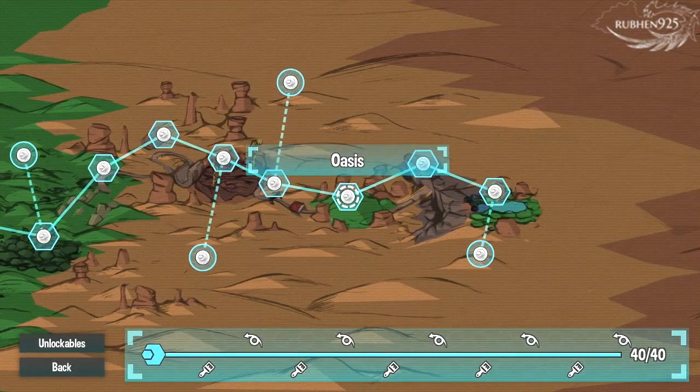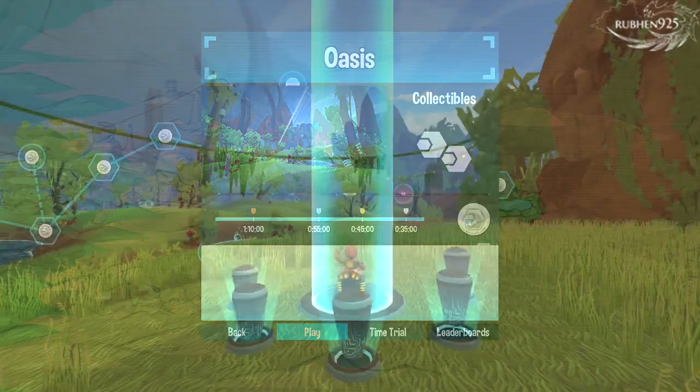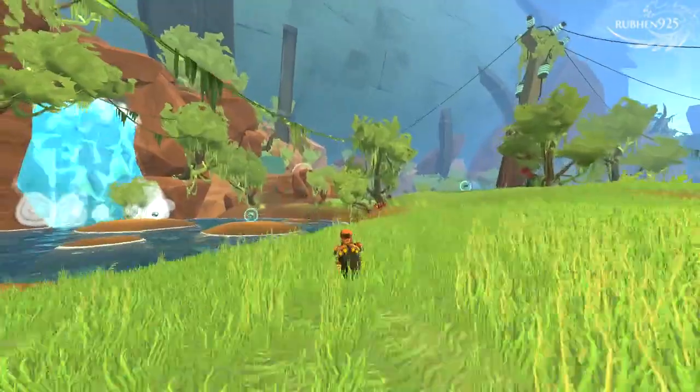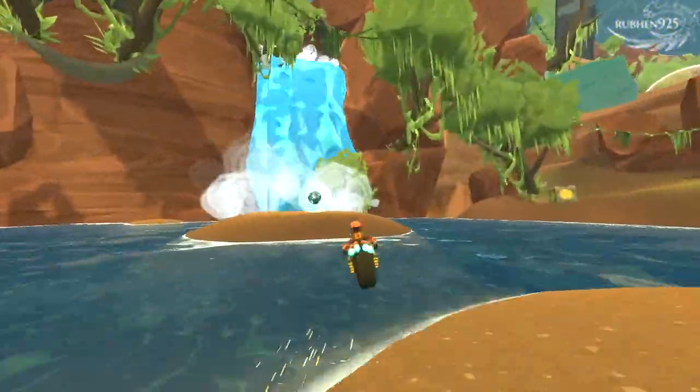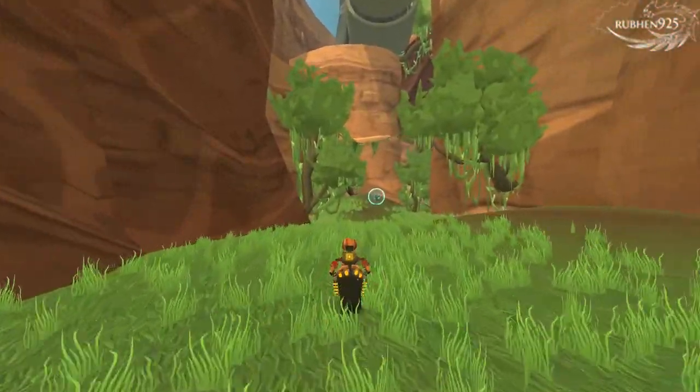The next two collectible tokens and secret spot are located in level 9, Oasis. Token 35: at the start of the level head left into the waterfall to go through it. This is a secret spot with a token at the back left on an antenna dish. Jump onto it to collect the token. This will also unlock the El Dorado Trophy.